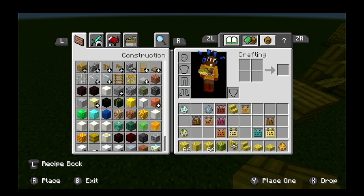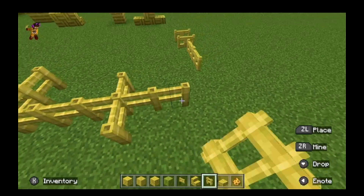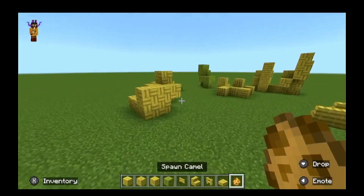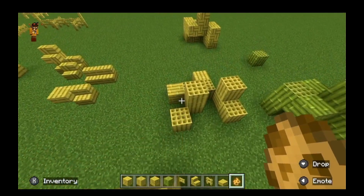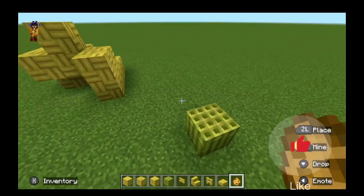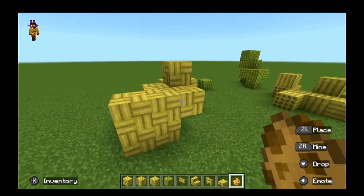There's the fence gate — it's pretty cool — and then the bamboo fence, which is pretty cool too. It makes a cool sound, like all the new wood types do. So to recap: mosaic, normal bamboo, green unstripped, stripped, normal mosaic, then the stairs, mosaic stairs, slabs, mosaic slabs, and the fences.